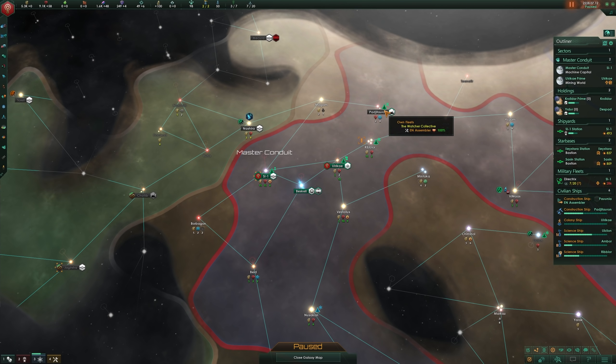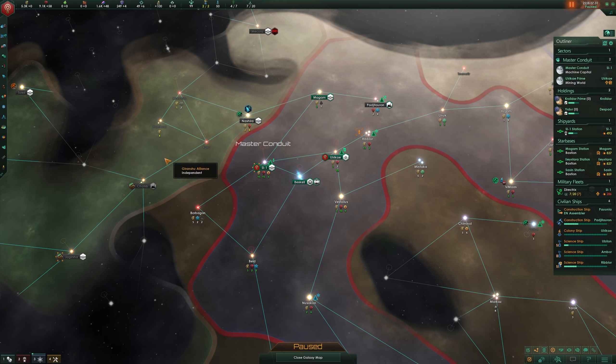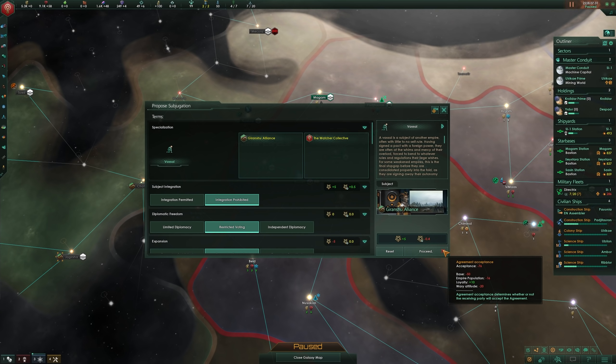The solution to this is simple, in theory. Just expand to control the systems between you and your target, or let them do the same, and this penalty will disappear. Sometimes you might have to deal with a third party or buffer empire blocking you from touching tips, but usually it's a simple enough solution.